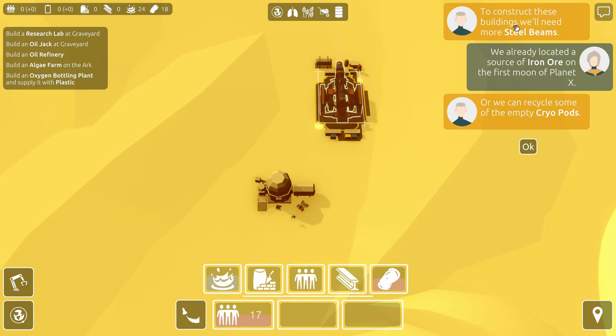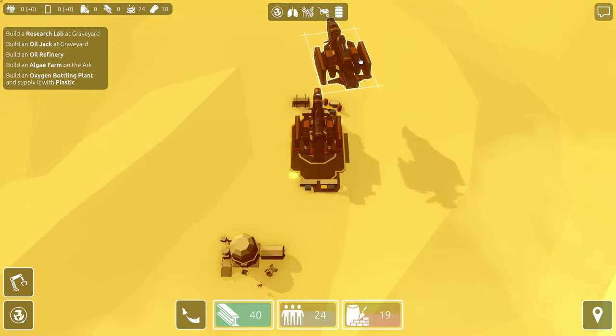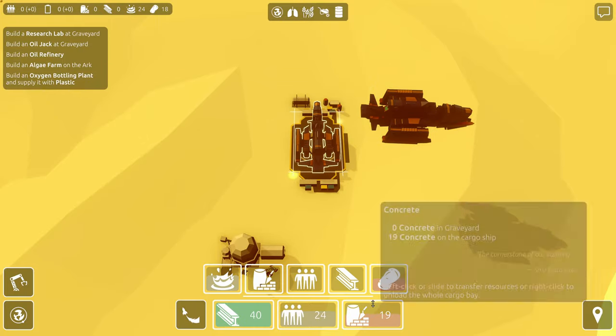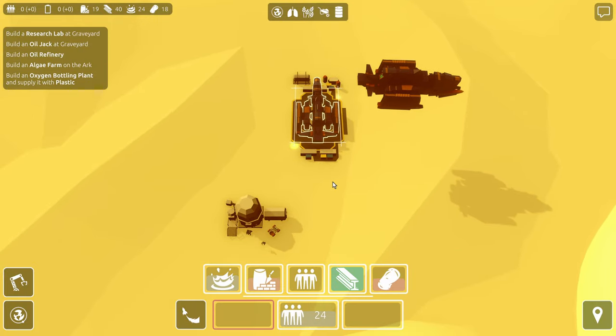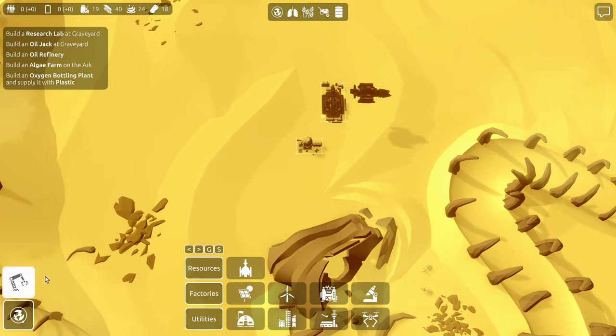To construct these buildings, we'll need more steel beams. We already located a source of iron ore on the first moon of Planet X. We can recycle some of the empty cryopods. Here's our steel, here's some colonists. I want to put concrete here and steel here. I think we have the building blocks necessary to start building what we can do over here.